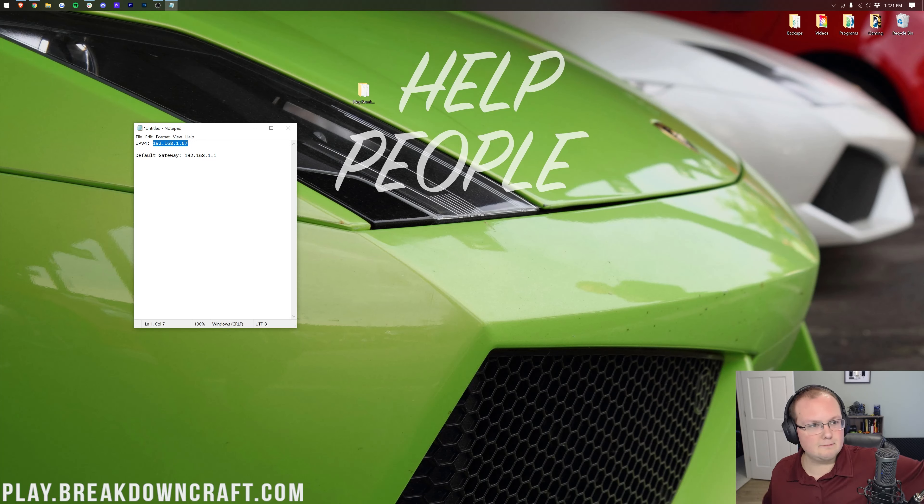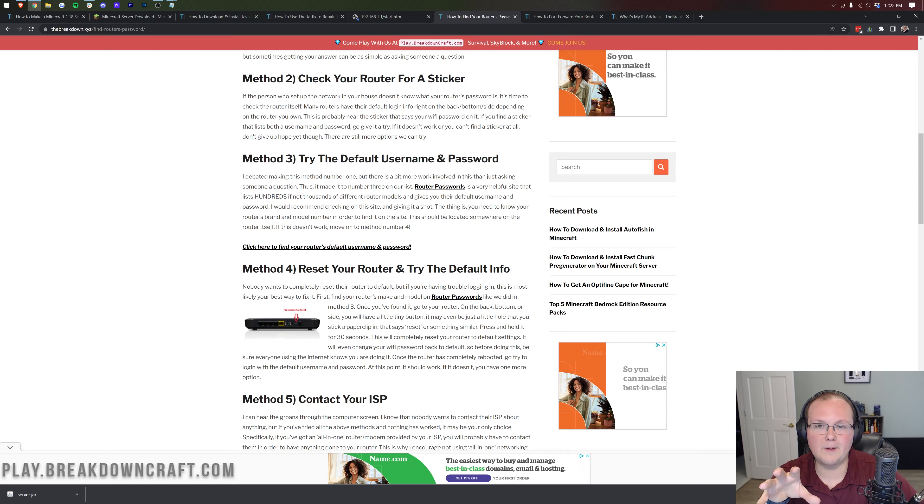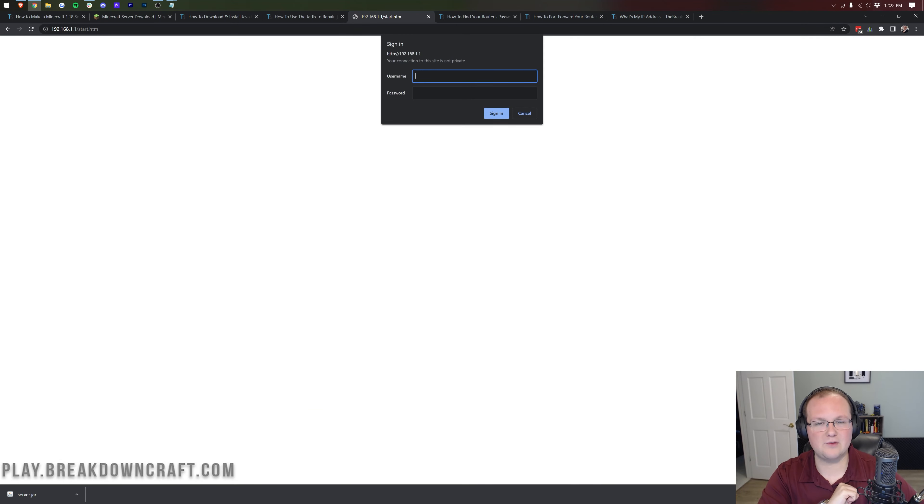To port forward, open a web browser, type your Default Gateway (e.g., 192.168.1.1) into the address bar, and hit Enter. You'll get some sort of a login box for your router. Your router username and password are different from your Wi-Fi password. In the description there's a guide on how to find your router's password — most people succeed with method three. Enter your credentials and log in.